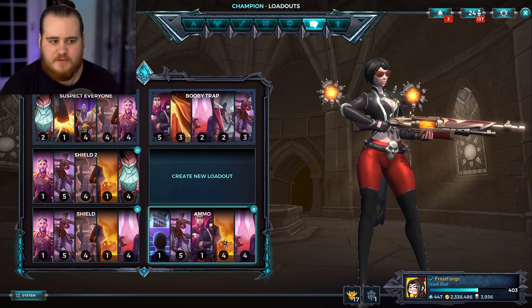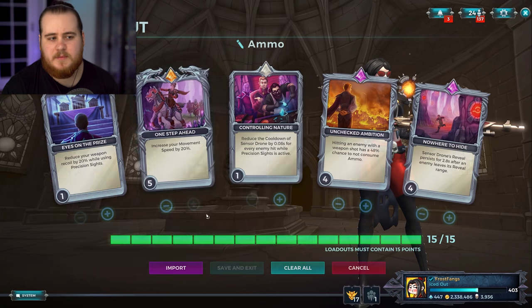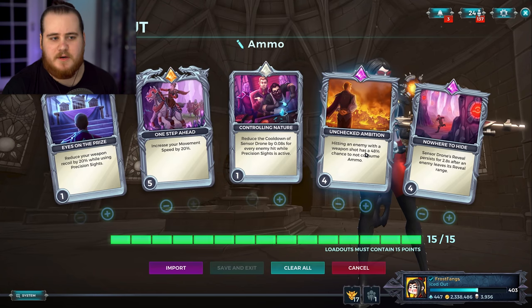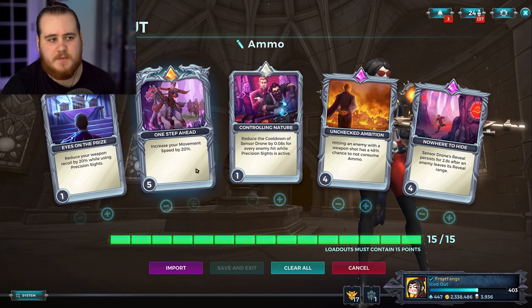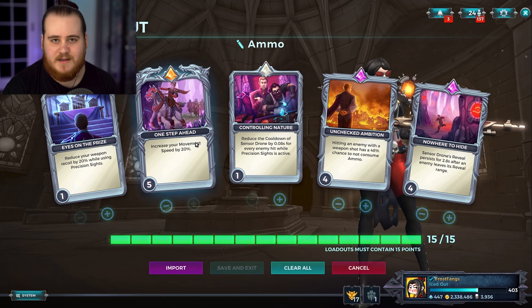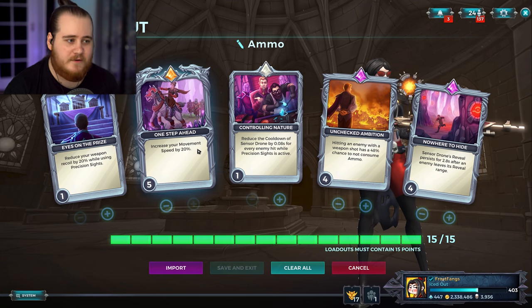Going into the three builds a little bit before we jump into some games — I'm not going to be playing with this one, I've shown it a ton before. It's just ammo gen reduction, then a bit of a reveal on the drone after they leave the range or it gets destroyed, and then movement speed, which I run in all of them because it's a really good card even at the nerfed rate.